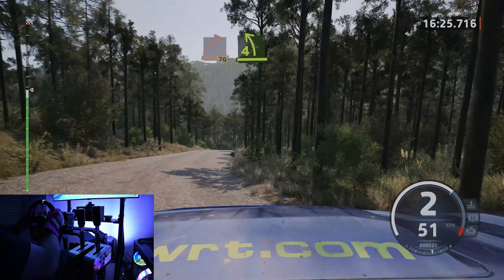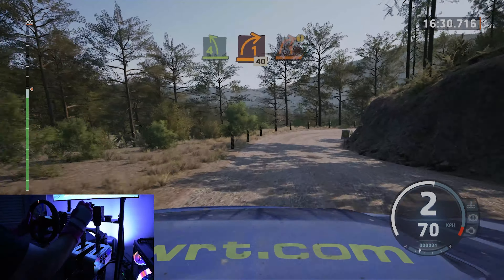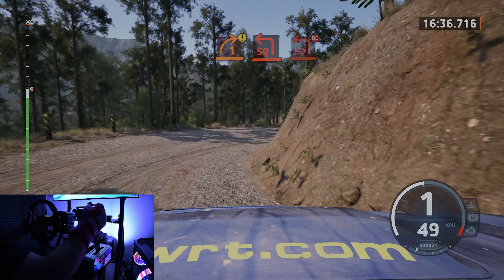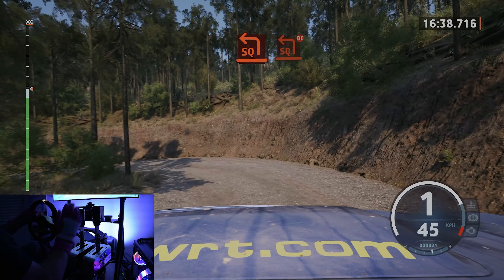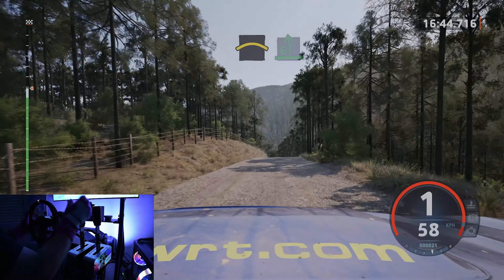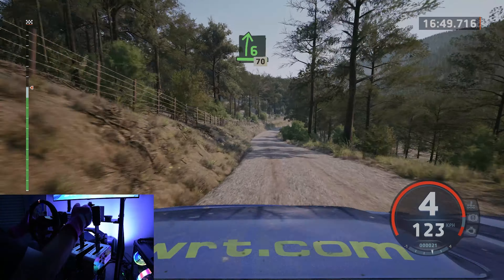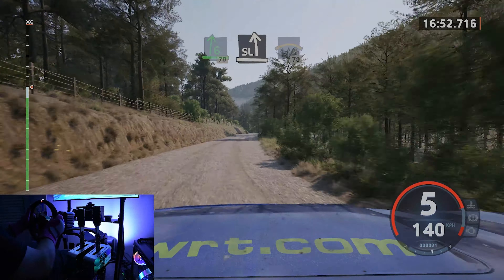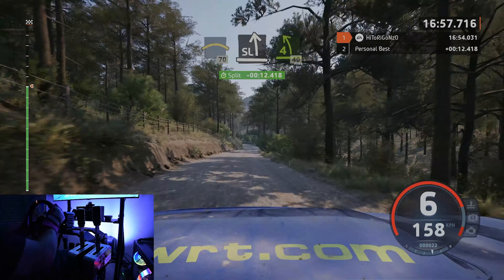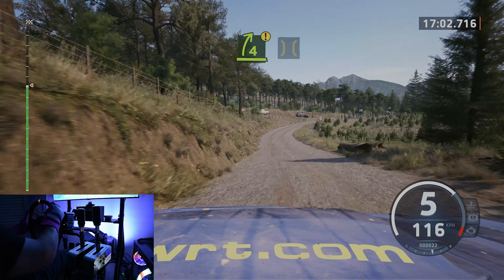Slowing, four left. Into one right, open, 40. Caution, late four right. Into square left, turn square left, don't cut. And crest. Into six left, half long. And late six right, half long, 70. To some left. Up crest, 70. Slowing, slight left, tightens, four, 40. Caution, four right, long, tightens. Into bridge, up, three left.